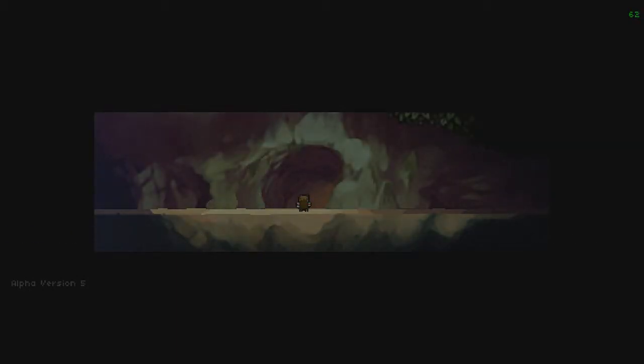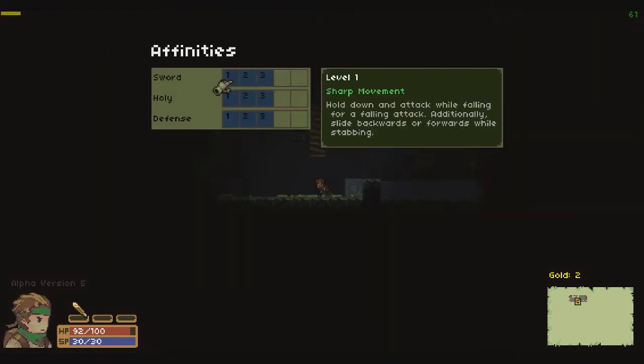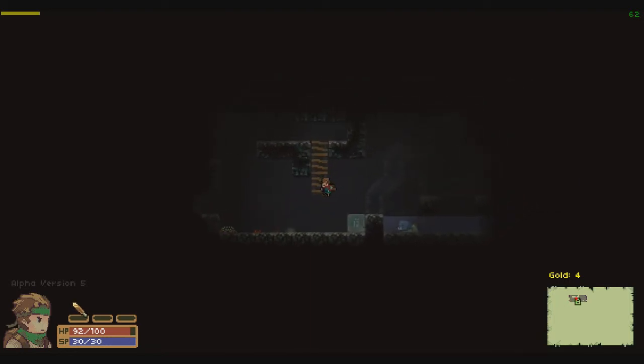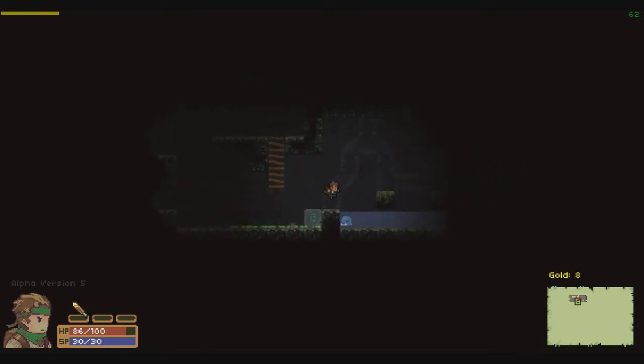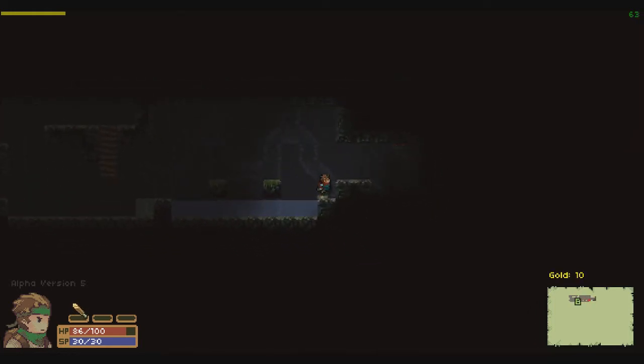I'll stay with the melee guy since I feel much better with him. In the beginning we get a run in here and one big change is that we don't get a choice of an affinity point right at the start. At the top you see a yellow bar, and that's actually experience which you get by killing enemies. When that bar is full and you come to the exit, you get your affinity point.